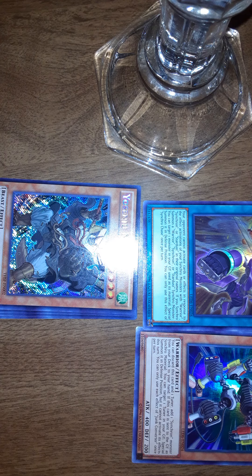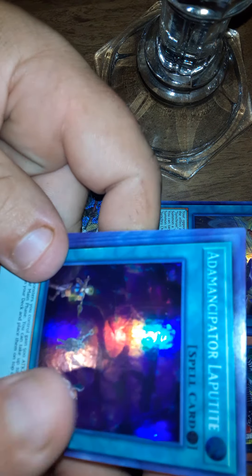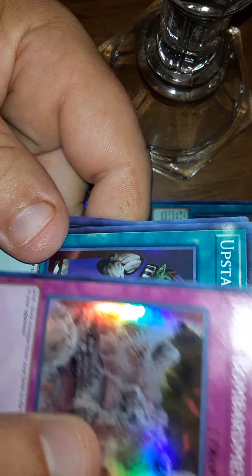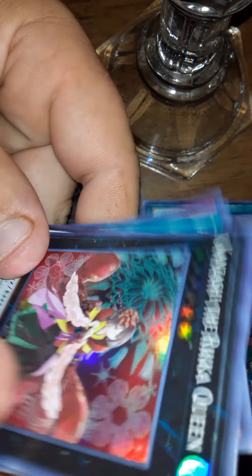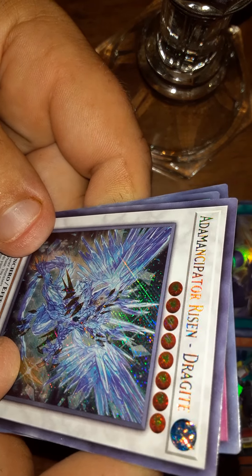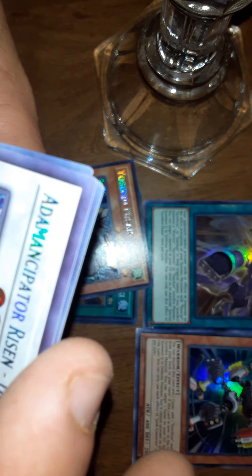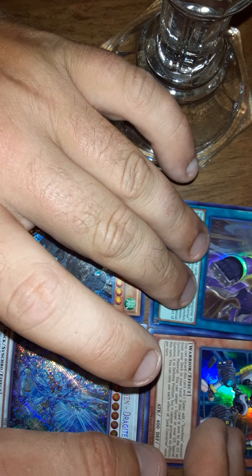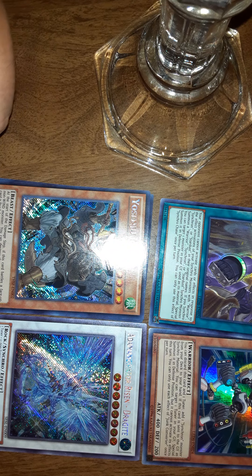As you can see, I'm using my phone like I usually do — I've got it set up on a little candle holder thing to hold it up. Usually I'd prop my phone up or something. Rock Bombardment, Upstart Goblin, and Emancipating Risen Dragite. I believe that's one I don't have — pretty cool. I'm not super familiar with what's good in these packs anyway. We'll save Invasion of Chaos for last and open up our other blister.